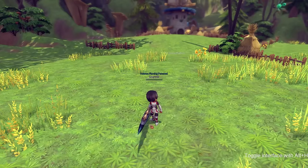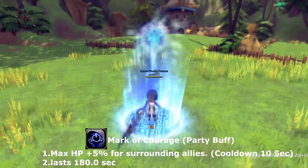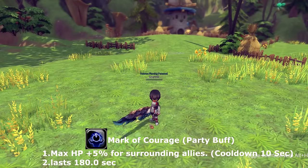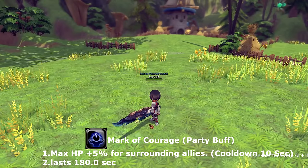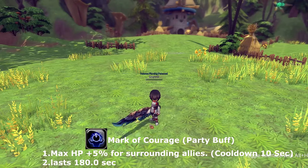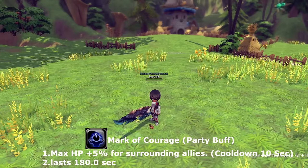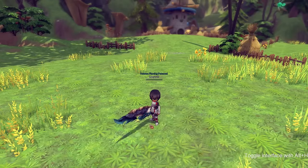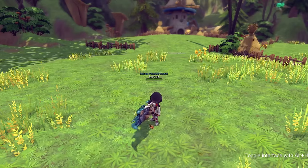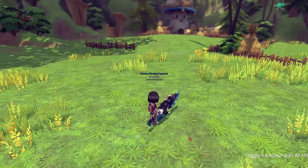Next up is our party buff, called mark of carriage. Mark of carriage can only be applied to your party members and not those outside your party. This skill gives 5% to your max HP, lasts 180 seconds, and goes on cooldown for 10 seconds.